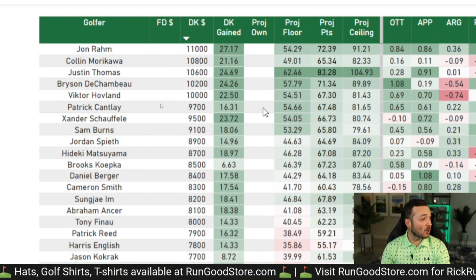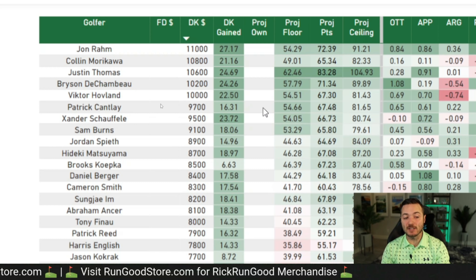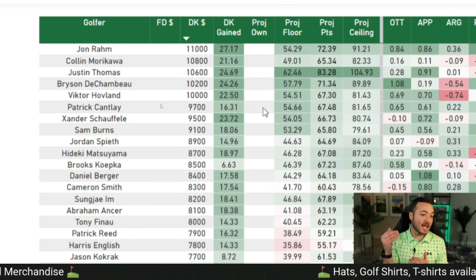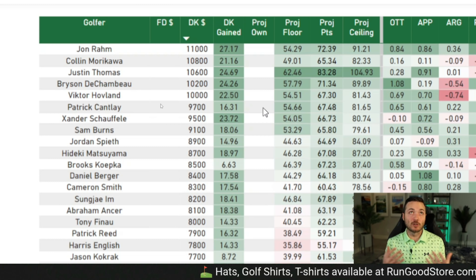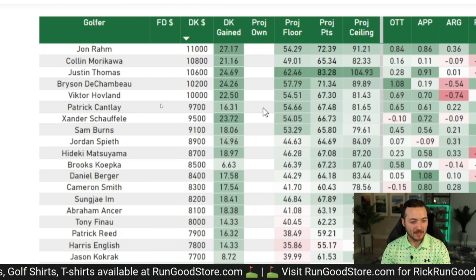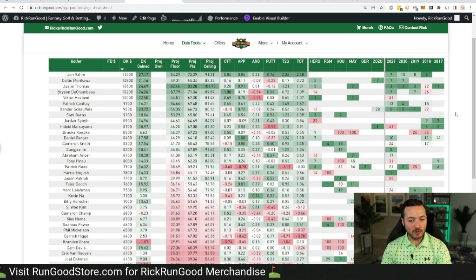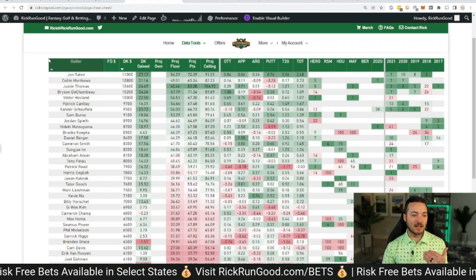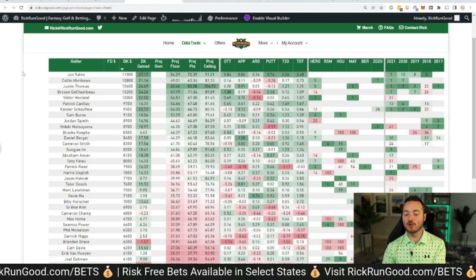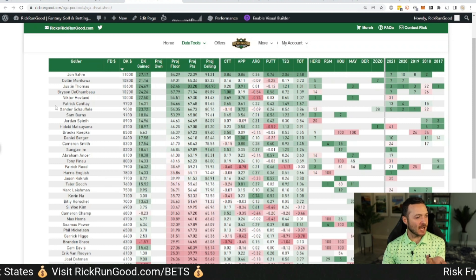The $9,000 range is very small — Patrick Cantlay, Xander Schauffele, Sam Burns. Hard to dislike any of them. Schauffele is a 1A/1B with Justin Thomas when it comes to playing well in no-cut events, and he's got three top five finishes in his last three trips to this event. Sam Burns — I'm on record, I'm ready for a year of Sam Burns. He's a high-upside modern player in line for a massive year who makes a ton of birdies.